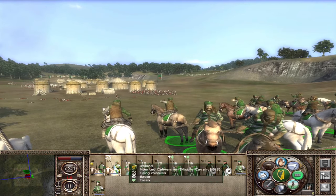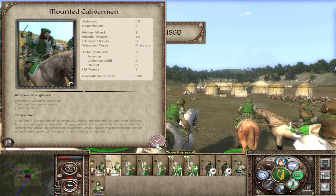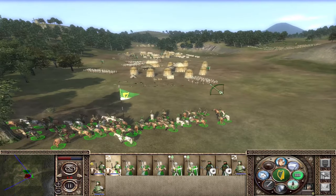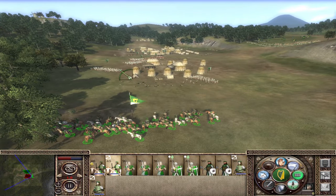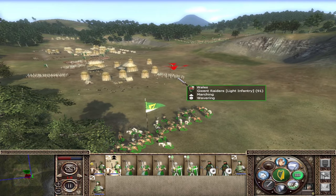On the Britannia DLC, you may come across the Irish Mounted Culliverman, whose stats sit in the middle of the Apache and German equivalents. Their range isn't all that great — a bit close range like the Germans — and they lack the shooting circle, but they're still pretty excellent and the only gun cav in the entire DLC.